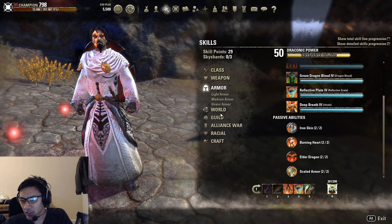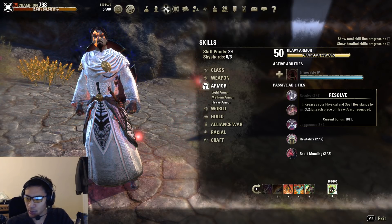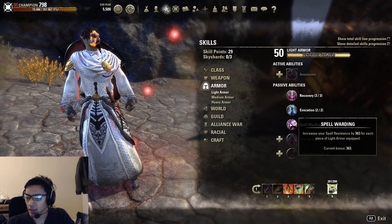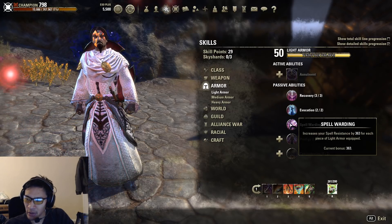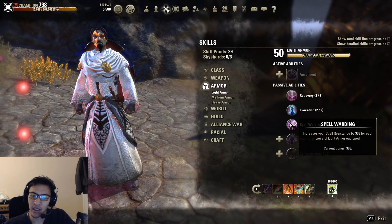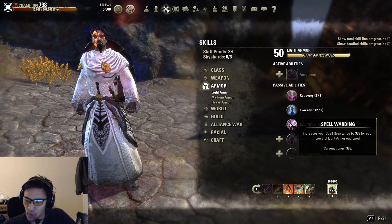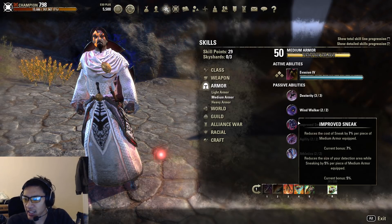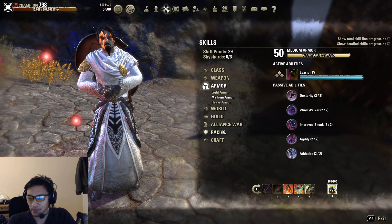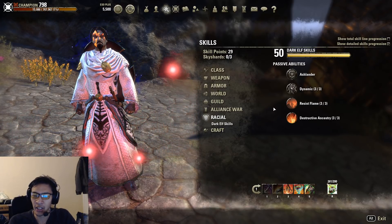The passive that everybody has access to is the heavy armor passive — Resolve increases physical and spell resist by 362 for every piece of heavy armor equipped. Light armor also has a quasi-equivalent passive, Spell Warding, but it only boosts spell resistance. That's partly why Magicka DPS have slightly better survivability, not just because of shields but also because of that spell resistance passive. Medium armor unfortunately does not have anything that boosts resistances — they're pretty much all DPS-based passives.